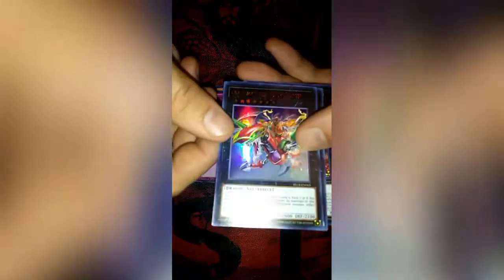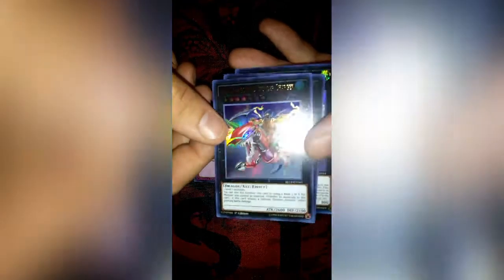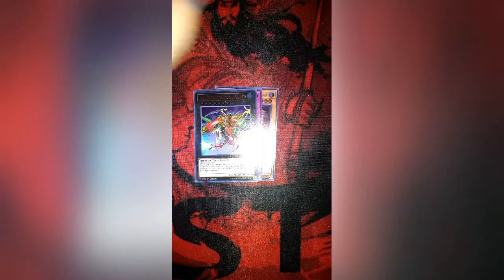Pack number two, let's see what we get. Let's hope I can get a money card here. Pack number two we have Raiden Hand of the Lightsworn, Different Dimension Ground, Gaia Dragon the Thunder Charger, Bujintei Susanowo, and a Minerva! Look at that guys, pack number two got the Minerva! Nice, nice — let's hope my luck holds out.